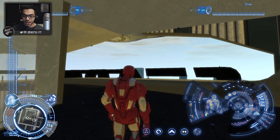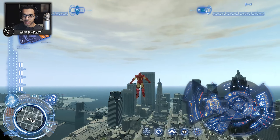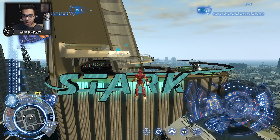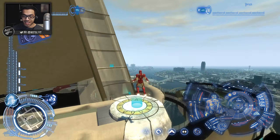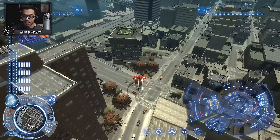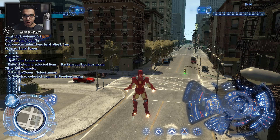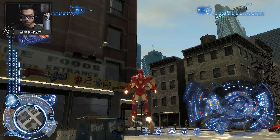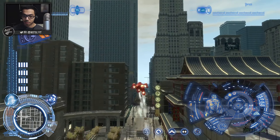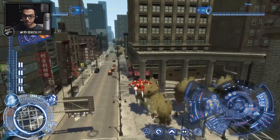We're going to go ahead and take off from here. I do remember the controls just a tad — if you click Insert you can actually see all the controls. To hover, you hold Space. Then you start moving forward by holding W and it launches you forward. You can strafe left and right using A and D. That's pretty cool.